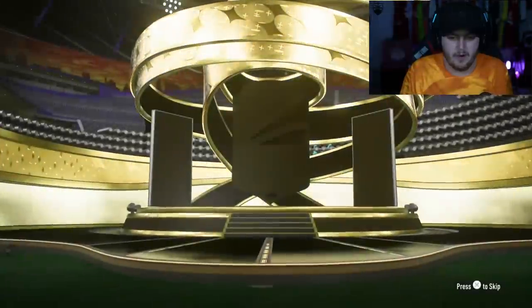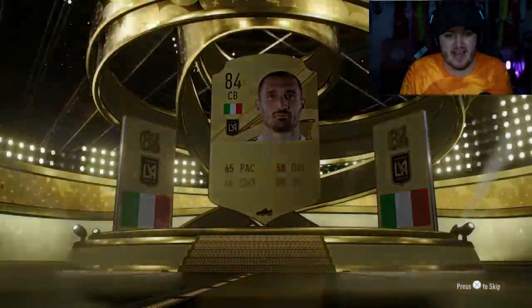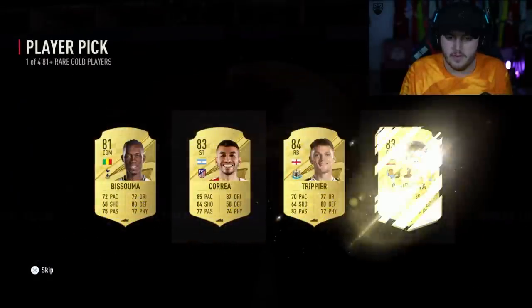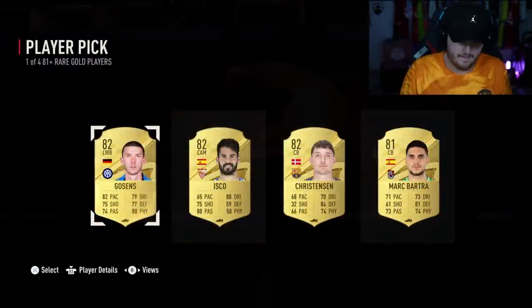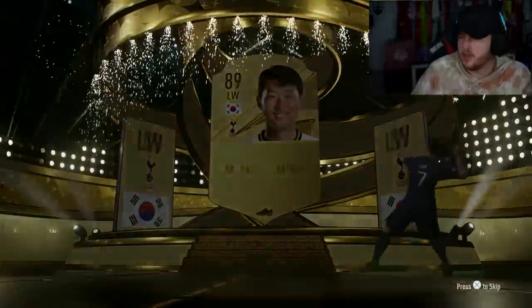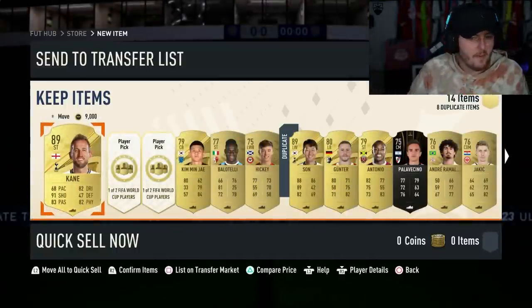Prime Gaming pack now. Prelim pack is going to be at least a board. The prelim packs have actually been pretty good — in previous years you'd get like an 80 rated at the maximum. Rare gold number one: Trippier. 81 plus rare gold player pick number two: Heung-Min Son — W! Mafia's favourite player. What the hell, look at that for a pack! Kane and Son.